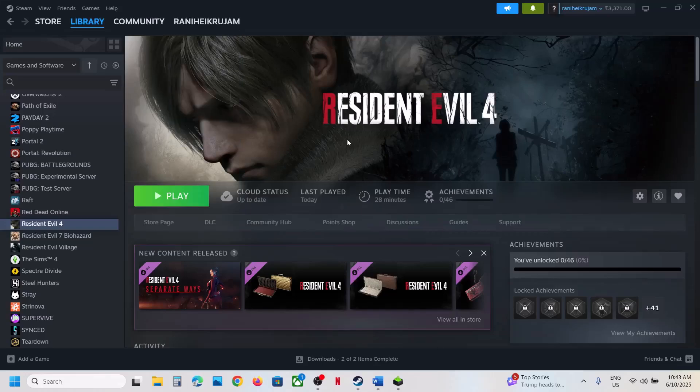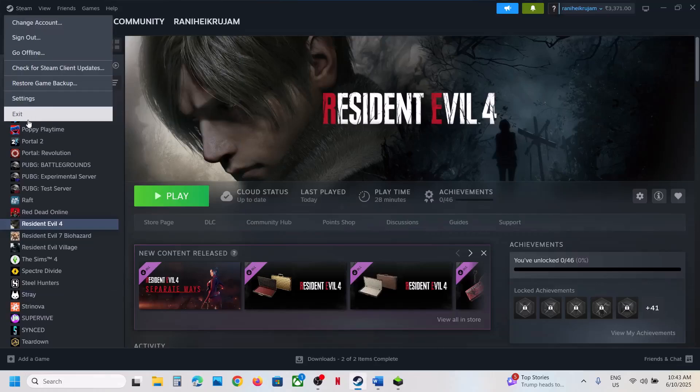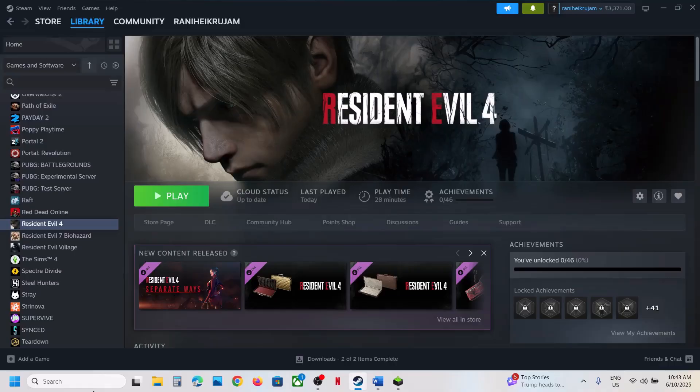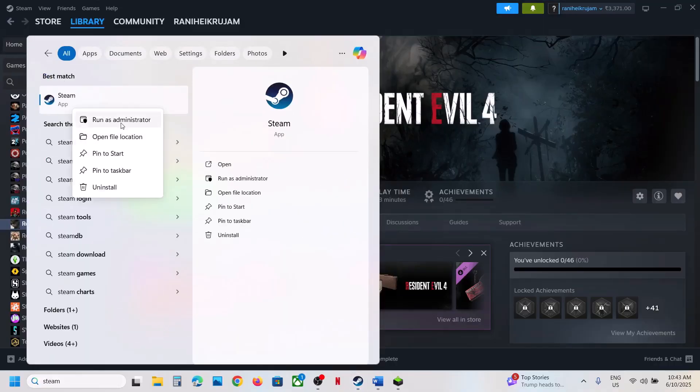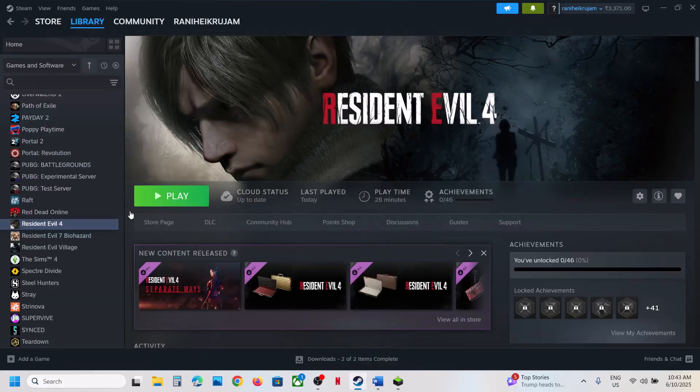The first step is to run Steam as an administrator. Close Steam, then type 'Steam' in the Windows search box, right-click on Steam, and click 'Run as administrator.' This has worked for many players, so it might work for you.